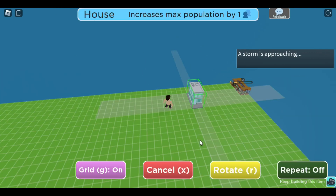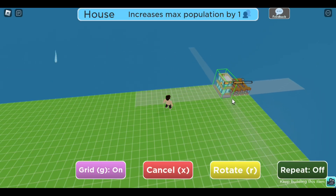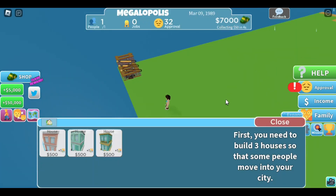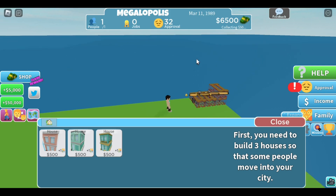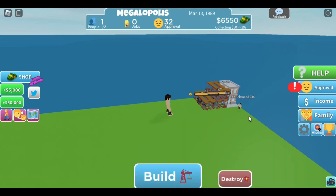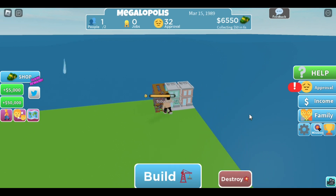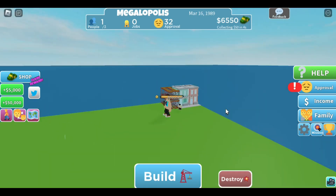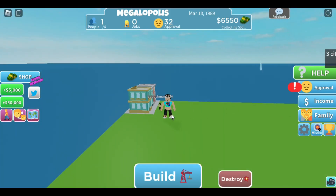A storm is approaching, right. Okay, first we have to do the tutorial which makes us buy free houses and we have to wait for them to build. Amazing. Why am I living in my own city? It's me. Why did they not add my t-shirt? It is my t-shirt.